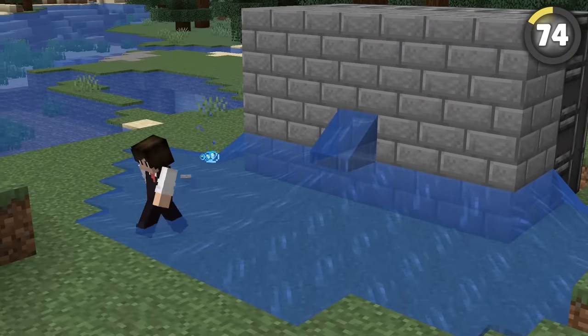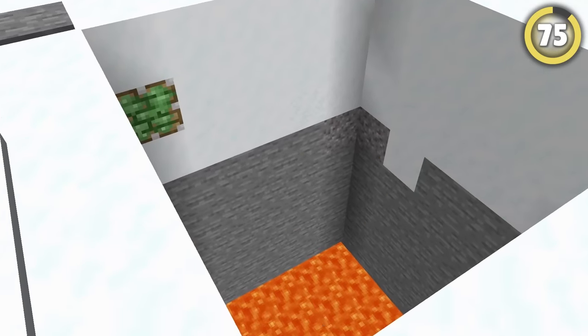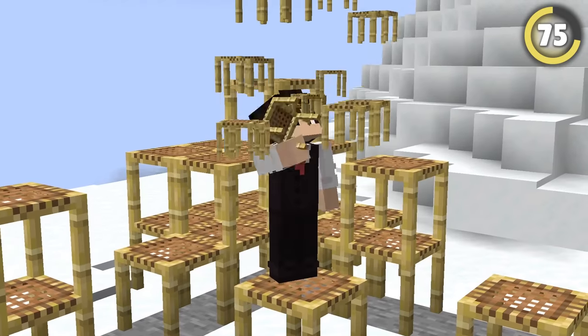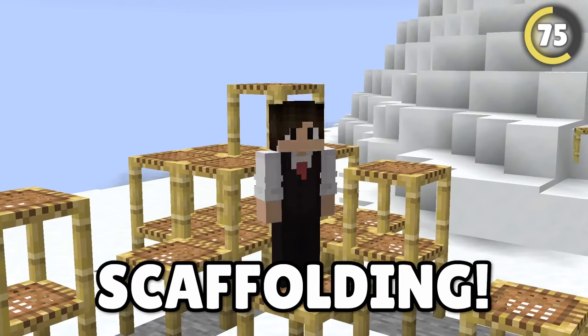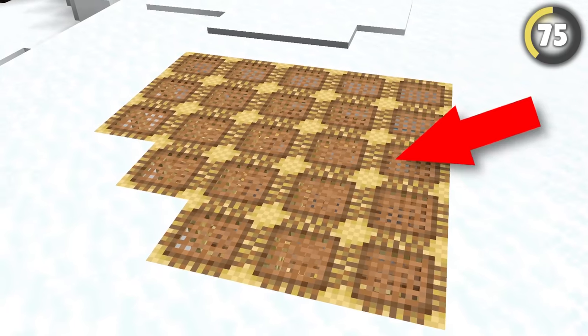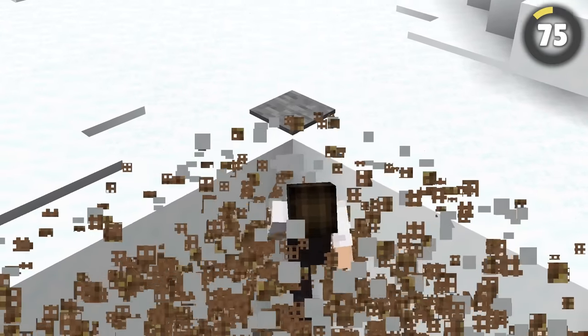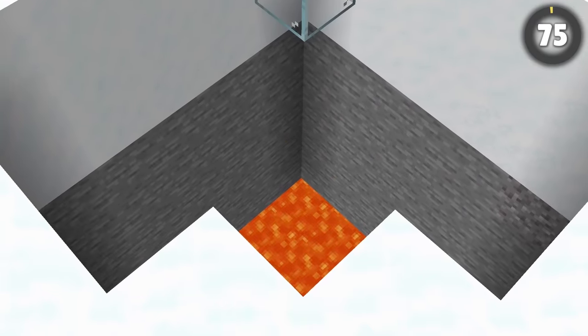Remember back in the old days when the best traps just involved placing gravel above signs? These go 1,000 times better with scaffolding. Instead of spending ages placing signs perfectly, you can just place a layer of scaffolding hooked up to a piston, stick some carpets above it, and as soon as it's triggered, it'll plunge any players and their loot directly into a pit of lava.